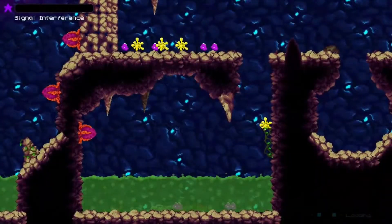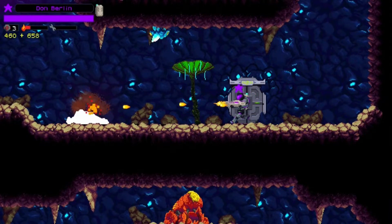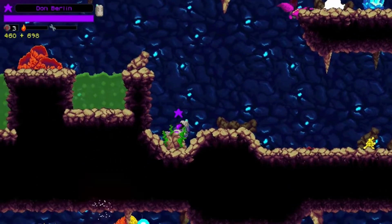Hive Jump is an interesting retro 2D run-and-gun platformer inspired roguelite that will have you and up to three of your local buddies in some intense hive-exploring action.